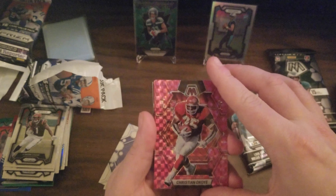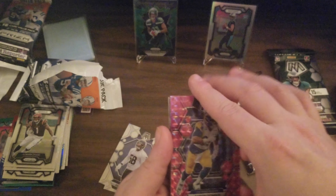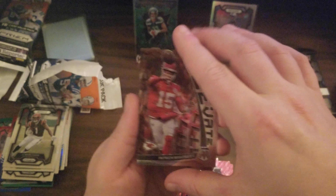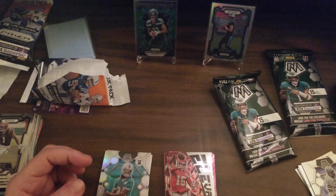We got an Alan Page pink parallel and a Christian Okoye pink parallel. Aaron Donald pink parallel — nice card. Got an Elevate Patrick Mahomes. And to close it out, we got a Cam Smith rookie card.